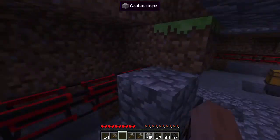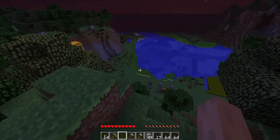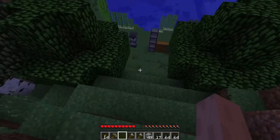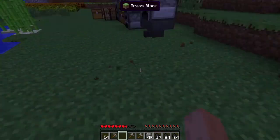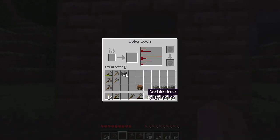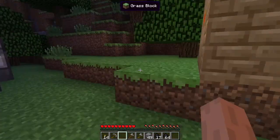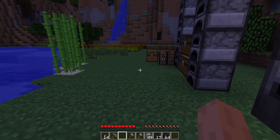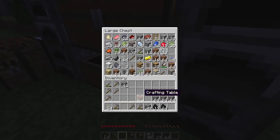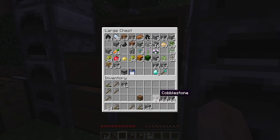Our power situation - as I said - we ran out of lava in our tank downstairs, and that's a big problem. The coal cabin is on, so I'm going to come back later to give it more coal, and stick the extra coal into the chest for now. We ran out of lava, so I want to try to make more lava without having to go find new lava lakes all the time.